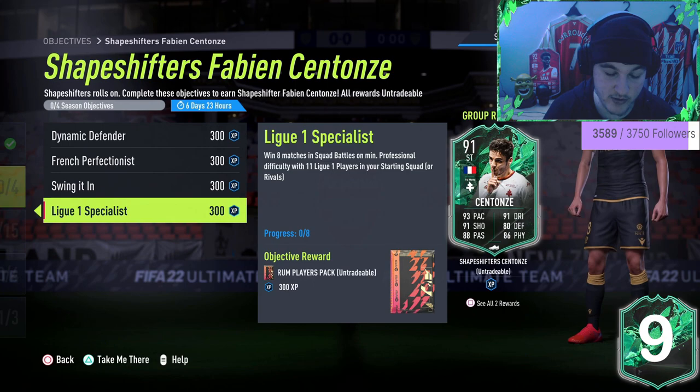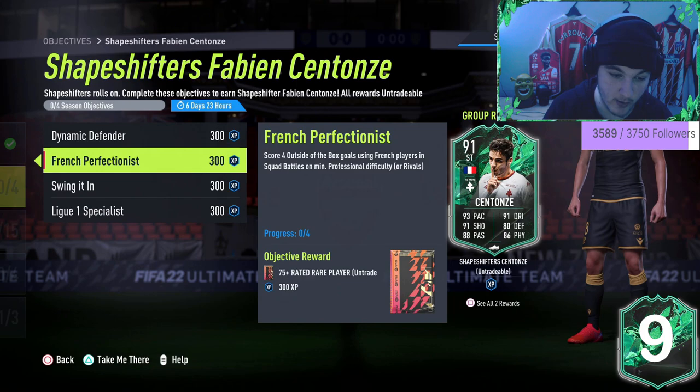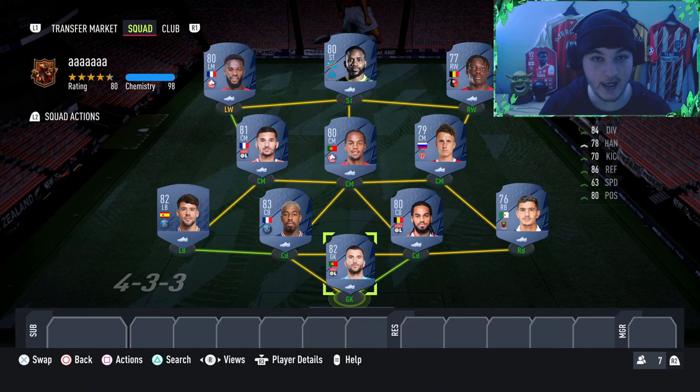And win eight matches in squad battles with at least 11 Ligue 1 players. All of these objectives can be done on professional difficulty — no world class required — which is relatively beatable. We're going to go ahead and build you guys a squad, and give you some tips, tricks, and a squad battles life hack.